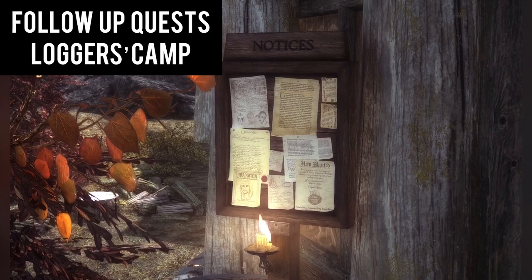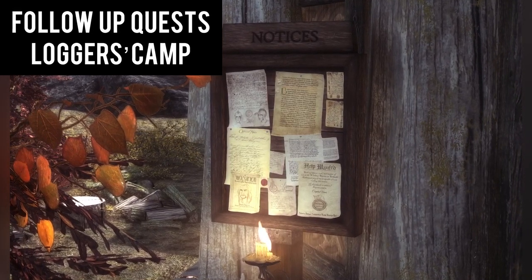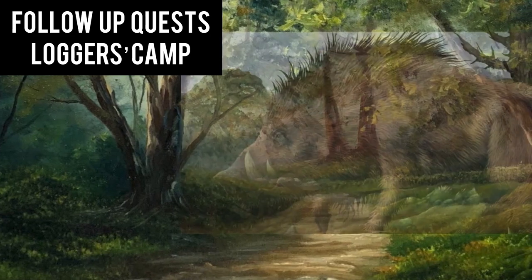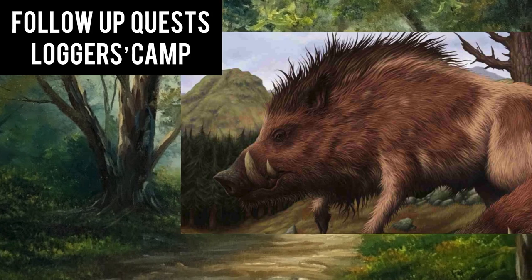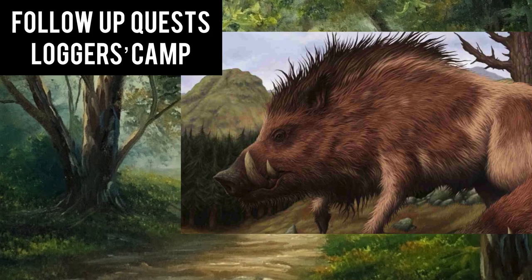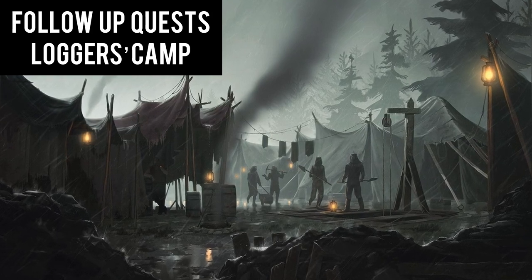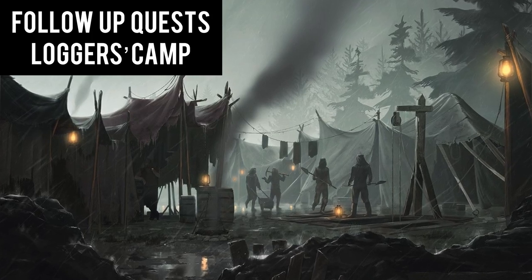A camp deep in Neverwinter Woods, owned by the townmaster's brother, is in need of supplies. On the board is a request to deliver said supplies to the location. The local provisioner provides you with the delivery, which you take north into the woods. On the road, you find a suspicious boar watching you from the woods — this boar is an anchorite of Talos in disguise. If you spare the boar, it runs off to warn the other anchorites at the Woodland Manse. Regardless of how you deal with the animal, you make your way to the camp to find ankhegs littering the area. Defeating the ankhegs and a cursed totem that brought them there, you deliver the supplies and head back to Phandalin.